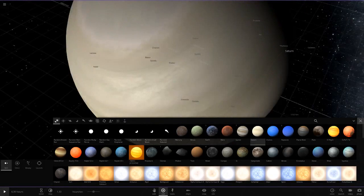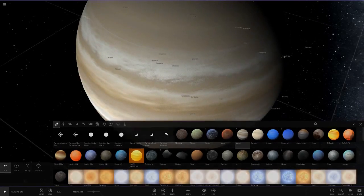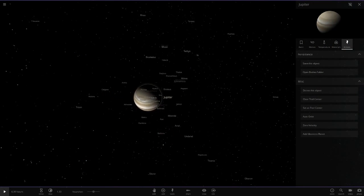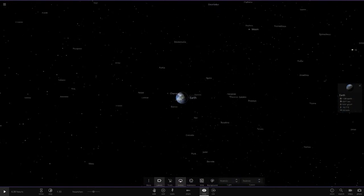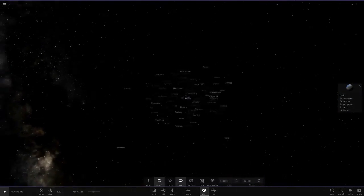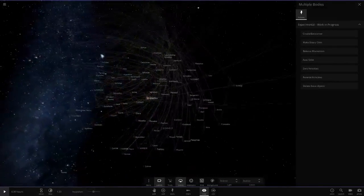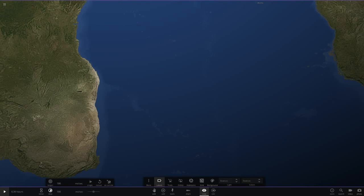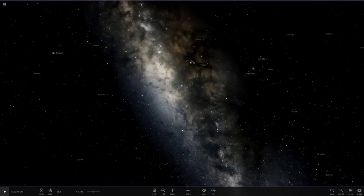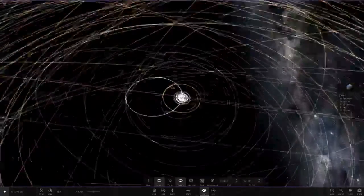Now we've got all the moons in the solar system again and Earth has the most mass in this simulation. We select all objects using Ctrl+drag, hit auto-orbit — look at all those lines, that's scary! We slow down time, hit play and pause, then save the simulation. Wait — I'm apparently inside Earth. Earth is hollow? Let me get out of there. Okay — now we hit play and pause.